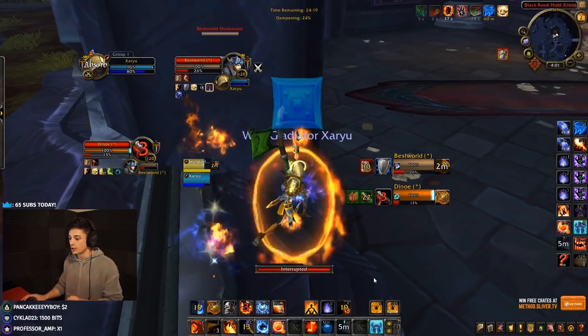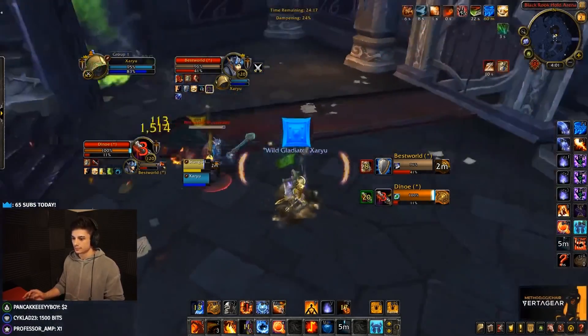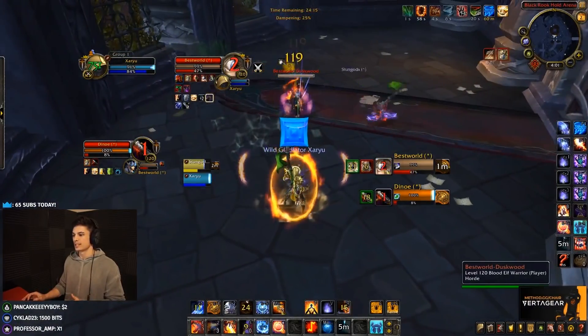You should Cheap Shot the warrior and Kidney the druid, or Kidney the druid and Cheap Shot the warrior. If it's just a sap on the druid, a lot of the time the sap is halfway over by the time you actually get the opener going — and that's kind of what happens here. Also in this game, Combustion is still off cooldown. I did not use Combustion in the opener.